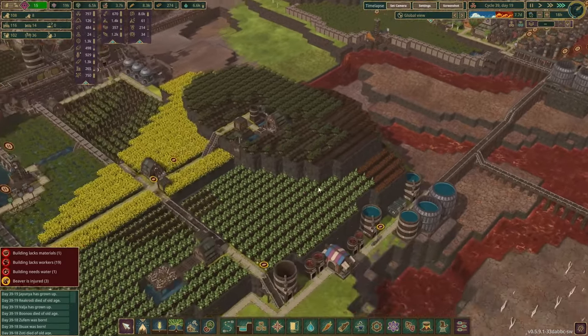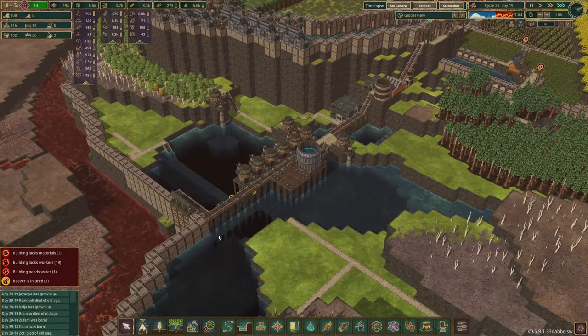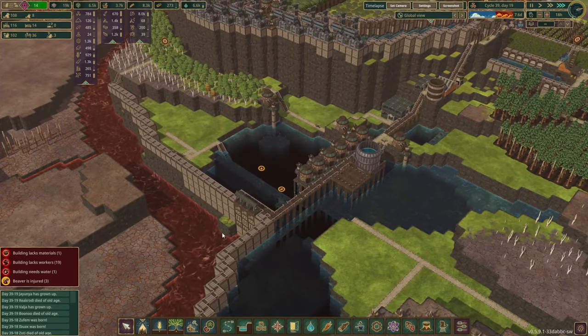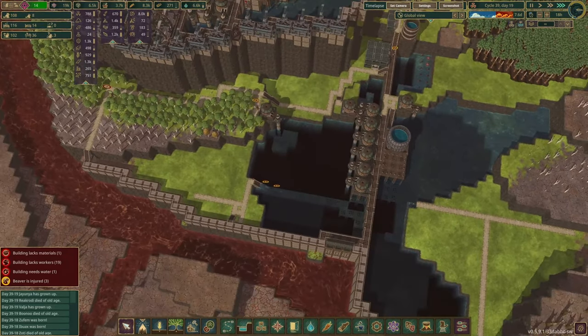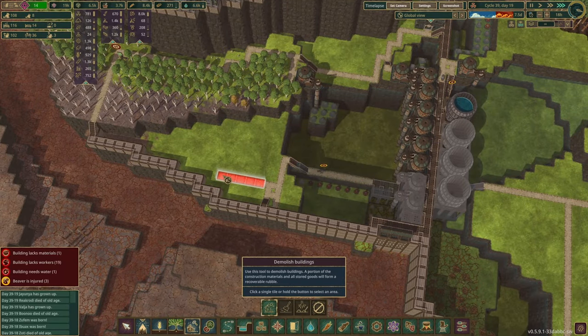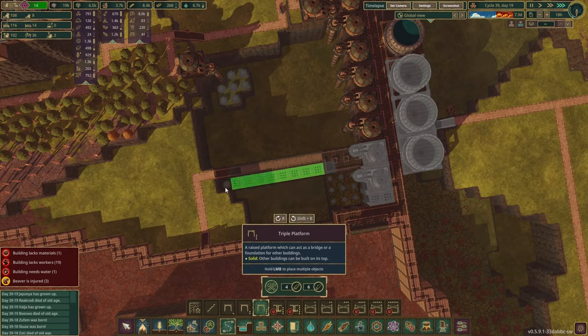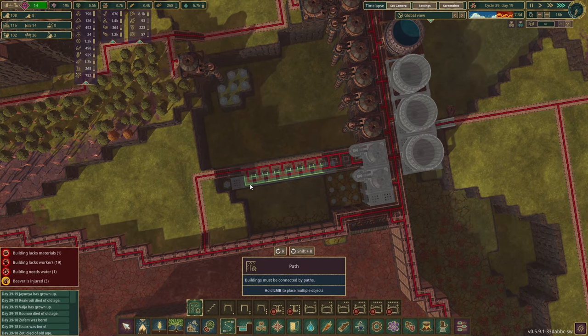We'll do something with the beavers when we take a look at the eternal spring district in another episode — don't want to jump around between different things we're doing here. This can now be detonated, and triple platforms, then the path will be on top of them.